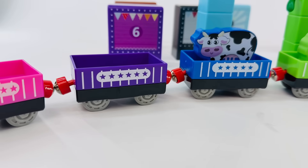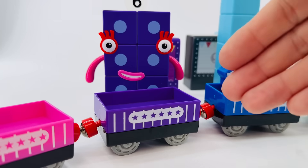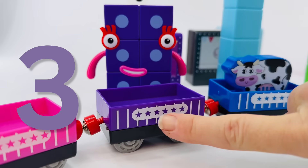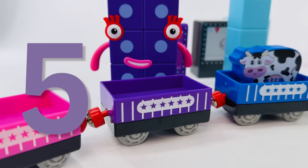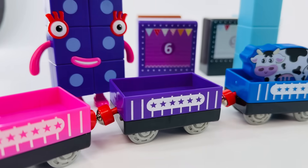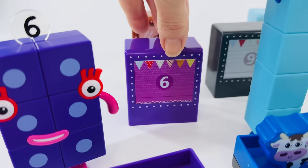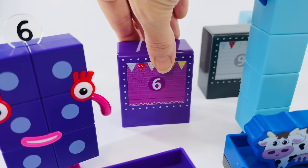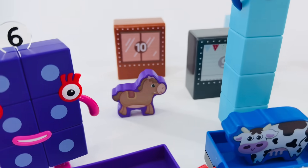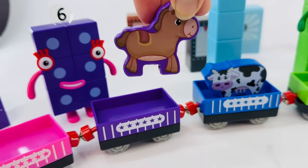What about our next box? We need to count the stars, but I need some help. Number Block six is here to help. Let's count together. One, two, three, four, five, six. And it's purple. Oh look, right behind Number Block six — that's our box. That was so close. Let's lift it up together. Hold out your hand and lift. Oh, it's a horse. What does a horse say? Good job.